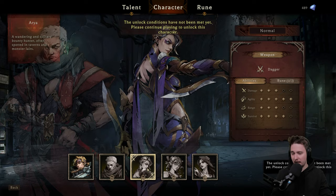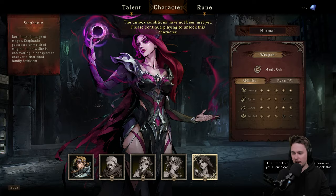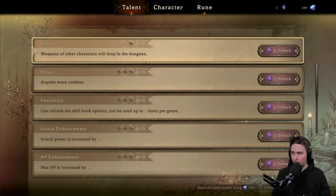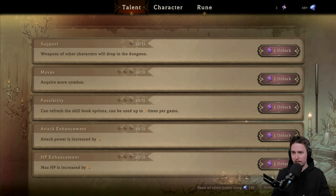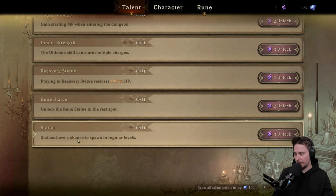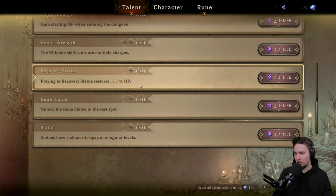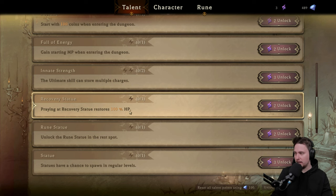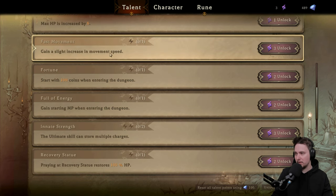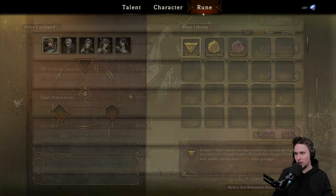We got the first character and we can unlock more — there are five characters available but they're locked behind progression. We got talents, which are new. I have three talents from demo progress and we can go through all the options: chance to spawn regular levels, unlock the rune statue, brain recovery, ultimate skill multiple charges, starting MP, 100 coins, movement speed, attack power. I'll go with movement speed — putting two points in and let's get it going.